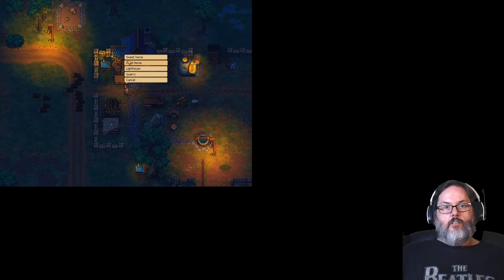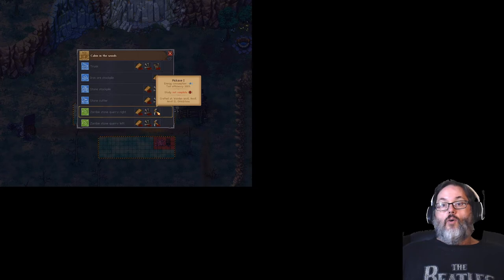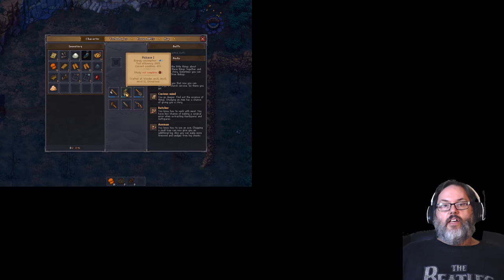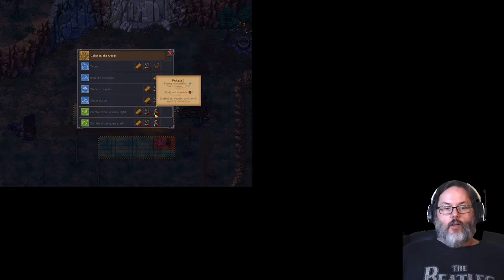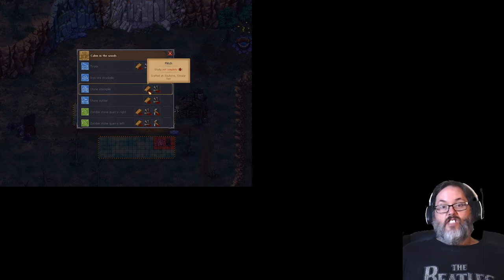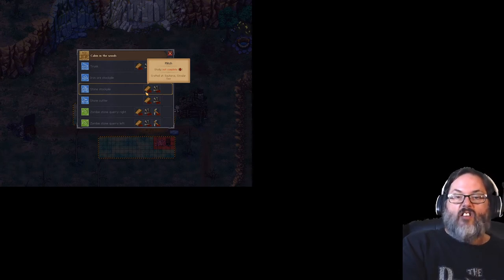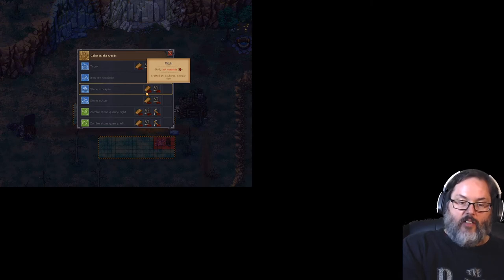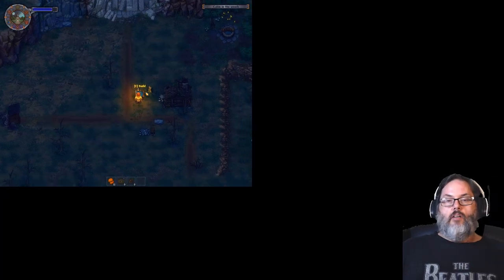Let's teleport back out to the quarry. I want to build — oh, I need a pickaxe. I have a pickaxe. Oh, I need to make another one. So I need filch, nails, and a pickaxe. We'll work on that tomorrow. And I need to make a stone stockpile too. So I need filch — I need eight. And then I need eight nails for that. And then I need eight more filch, four more nails, and a pickaxe. So that's what I'll work on tomorrow.